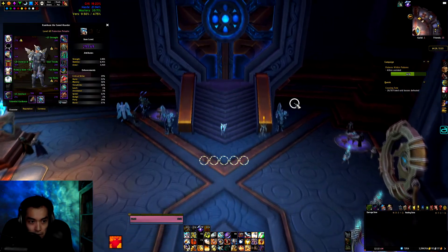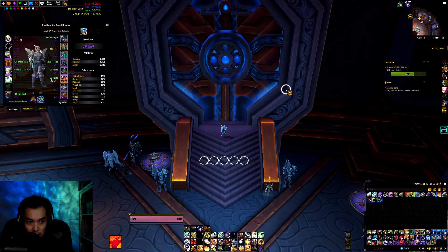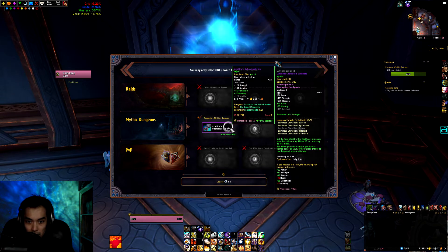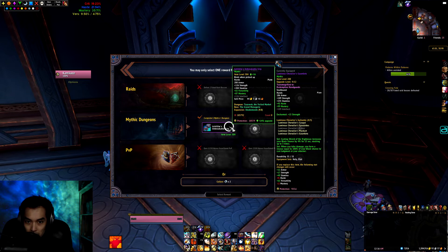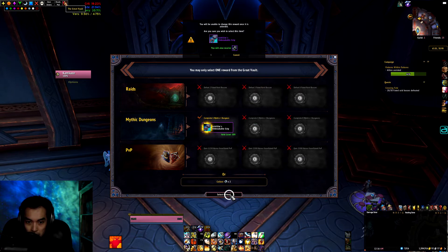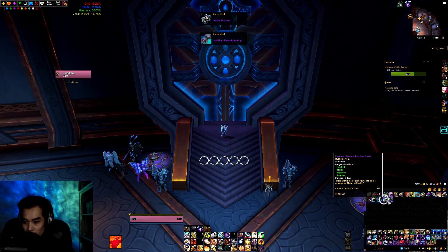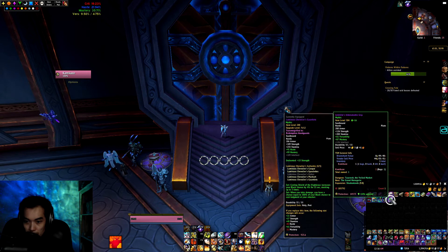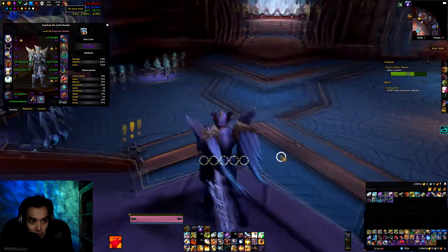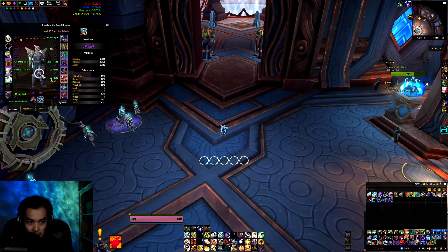Checking my Horde Paladin next. I think I'll just leave my loot spec as Prot. Got hands — pretty big upgrade. We can convert those into tier. Got a Lower Karazhan 17 on this toon. Yeah, so we're gonna go from 288 tier to 304 tier. Do need a better helm on this toon — still using a 278 there. Might just have to farm some keys and go after a helm.